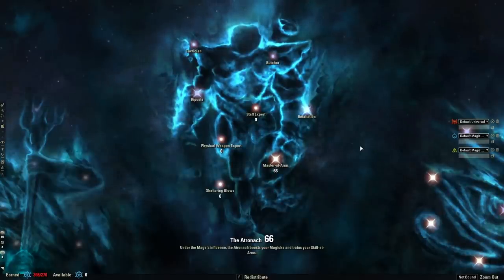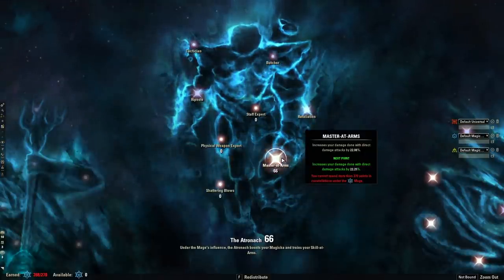Next, let's talk about champion points. Did you know that champion points round down to the nearest percent? Many of the champion points in the CP tree will round down. This one, for instance, says it's at 22.08 percent — if I put another point into it, it will go up to 22.25. However, that point would be wasted because either way it's going to round down to 22 percent when making its calculations. So the safest course of action is to hit the percent breakpoint and then move on to the next CP you want to invest in.